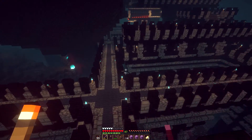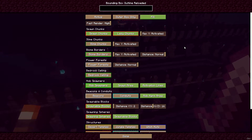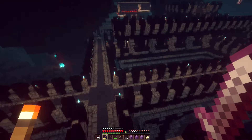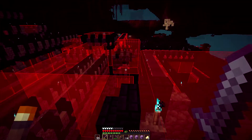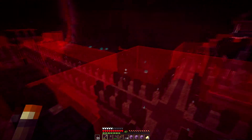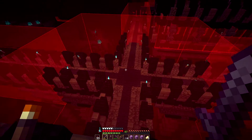Luckily I came across a mod called Bounding Box Outline Reloaded. This mod has a bunch of different options — it allows you to select certain structures to display. I selected fortresses, activated it, turned off shaders so we can see what it does. It allows you to see the bounding boxes for structures, which basically show you the spawnable areas of those structures.